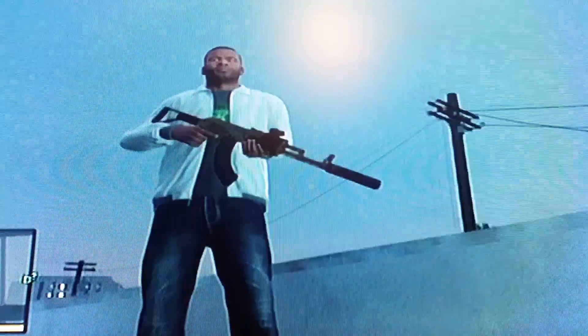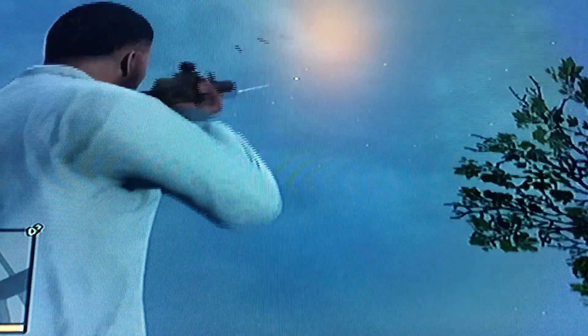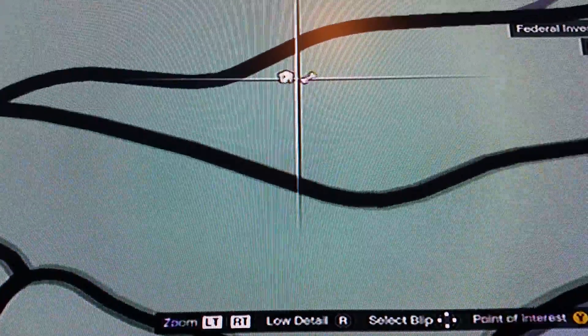I'm going to be too hot, as you can probably see. I forgot what it was that showed me this glitch. What you don't want to do — to do this glitch, you have to be right after Franklin moves up into Vinewood Hills, a.k.a. Hollywood Hills.